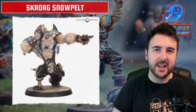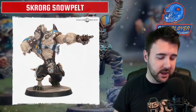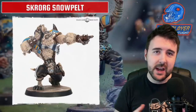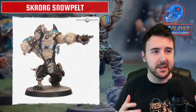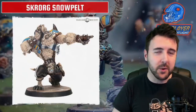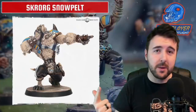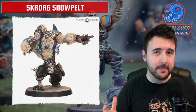Hey everybody, Ben here for the Bonehead Podcast and welcome to Star Player Spotlight: Skrog Snowpelt. Skrog is a new Star Player landing as part of the Spike 14 and Norse releases, and he is the most flamboyant big guy we have seen yet. The dude even comes armed with a hairbrush as part of the model — a really interesting design choice from Games Workshop. Today we're going to look at how much he costs, who he can play for, what he does, what his special power is, and why you would run him.